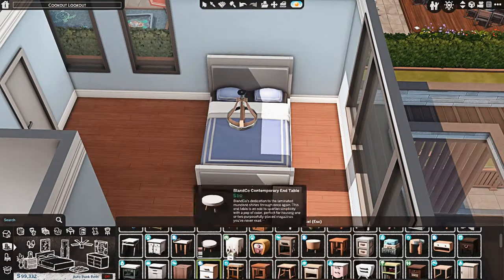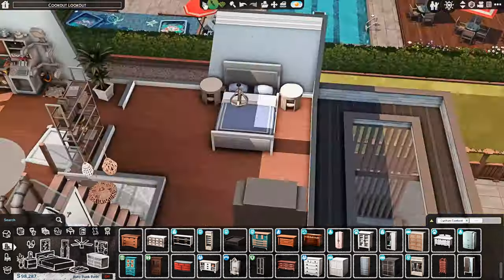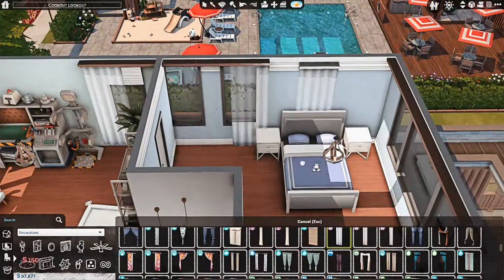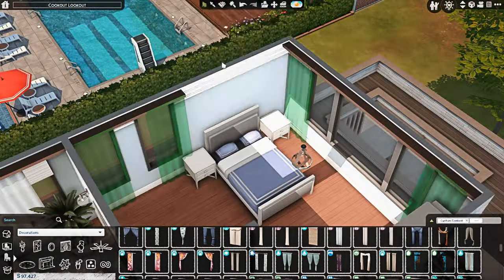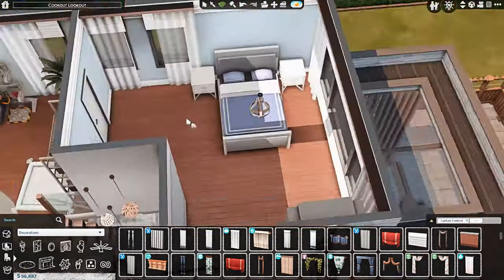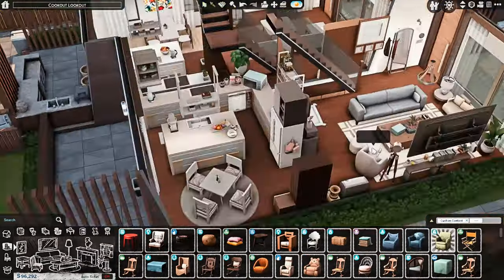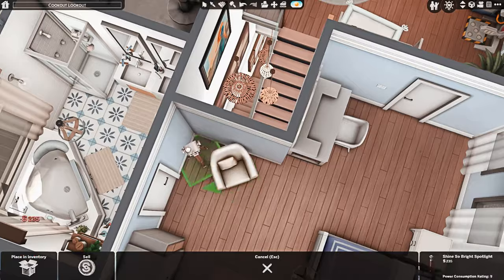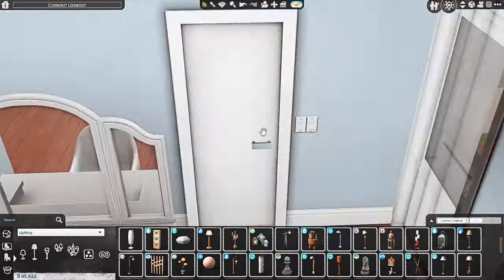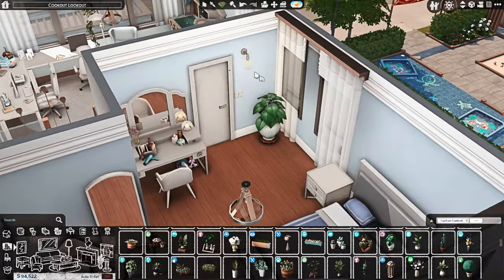I absolutely love the way this build turned out. I started it back in December, did a little bit in January, and then finished it off just last week. If you want to download it, it's up on the gallery as a residential rental with both townhouses totally set up and separated, each with their own lot traits and all of that. I'll also have Jordan and Marsha up on the gallery as their own separate household, and I'll upload Ross and Josh as well.